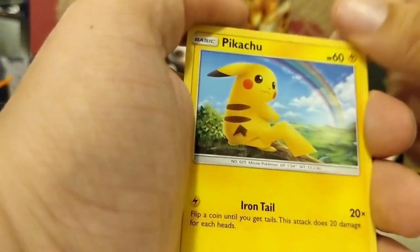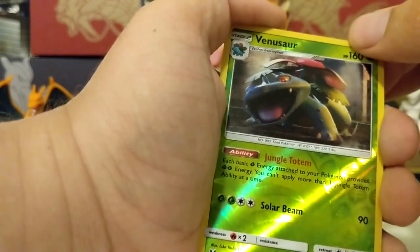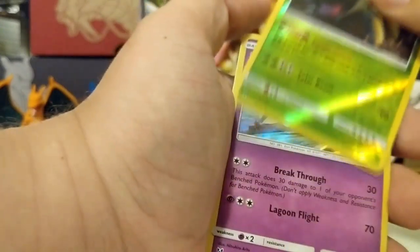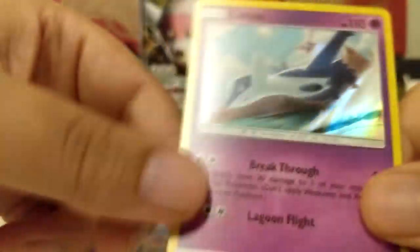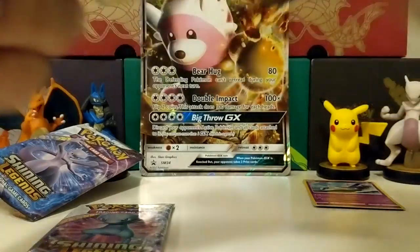It's Sun and Moon. We got warp energy, Feraligatr - oh that's a nice card - Larvesta, Purrloin, Croconaw, Ekans, Pikachu - oh look at that little rainbow in the back, that Pikachu is really nice. The Venusaur reverse - that is actually not a rare card, which is amazing. And the rare is a Latias holo - look at that, that is awesome!